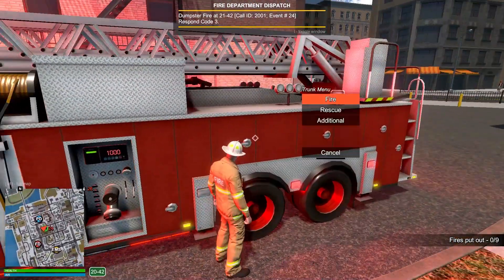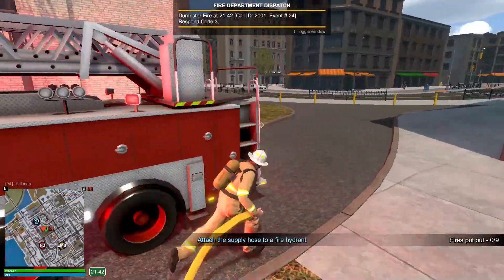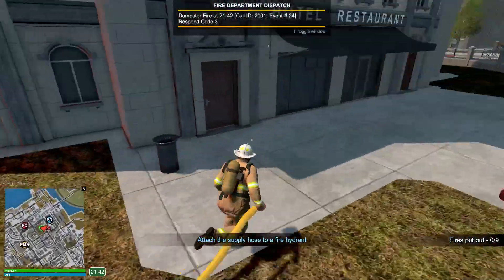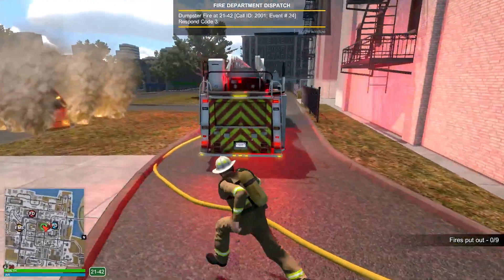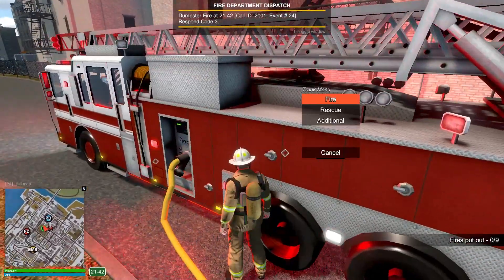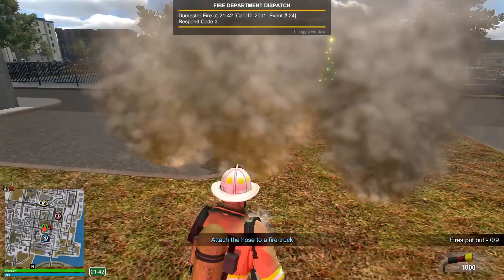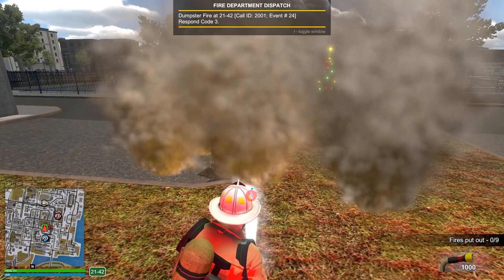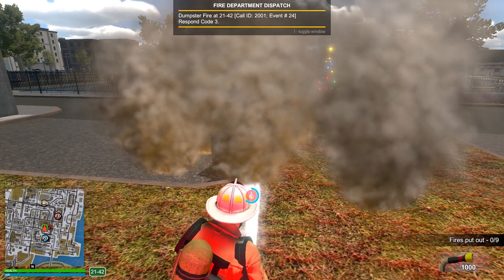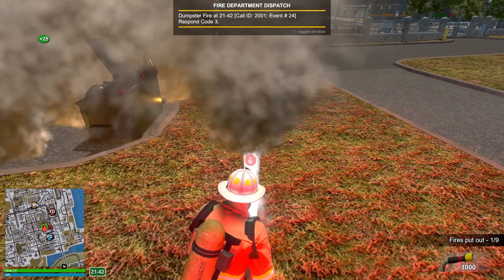Let's go ahead and grab our SCBA — don't want to be breathing in this smoke. Grab the water supply hose as well. Might as well hook up to a hydrant here and get some water on it right away. Hopefully there aren't any electronics in the bin — it's going to be a lot harder to put out with water then. Start attacking the fire. It's not too big; it looks like it's just spread a little bit onto the grass, so we're going to want to take care of that.